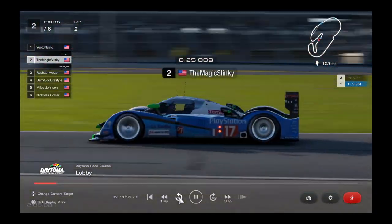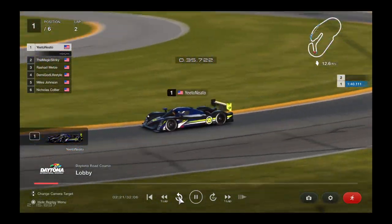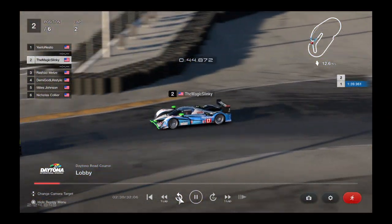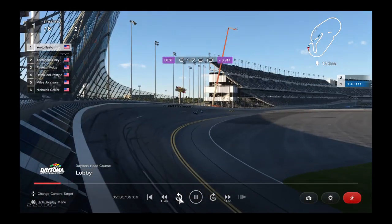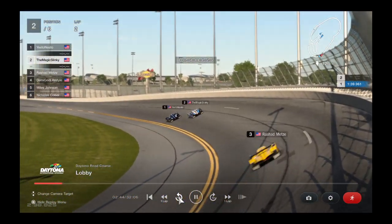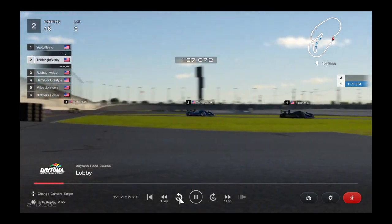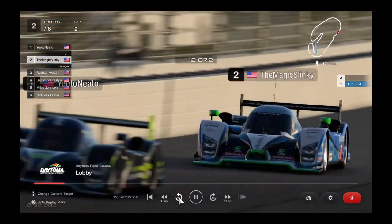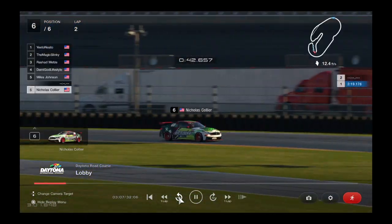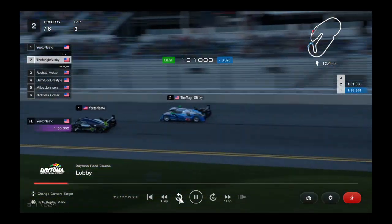How do you think these drivers are going to deal with this day-to-night-to-day transition? It's just going to be one of those things you adapt to as you go. We've not driven these cars, we've not driven at this track for a league race, and we really haven't driven a lot of night races either. When you mix all those factors in, it really levels the playing field — anybody can win. It's a battle up front between Javen Tucker and Magic Slinky, with Rashad only a couple seconds behind. Meanwhile, in the Group 4 class, Demigod in his first ever start is actually leading that class right now.